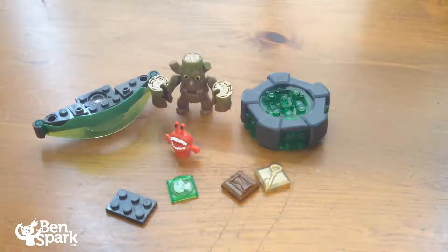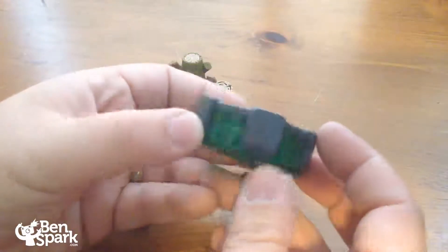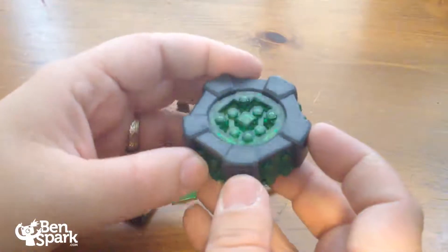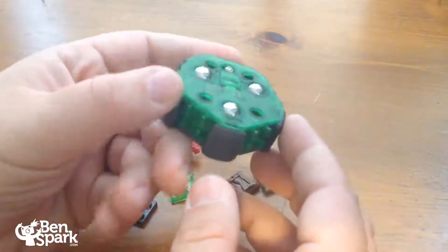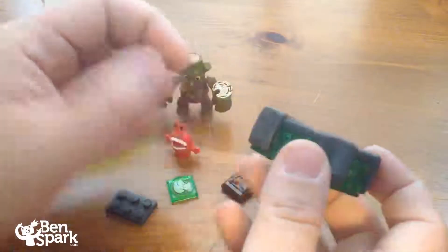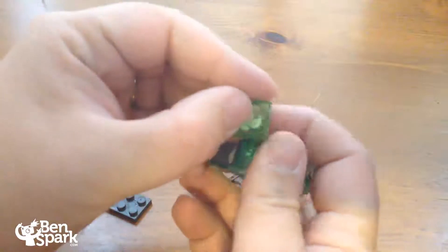So here we have the contents of that Battle Portal package — Series 3. You'll notice a few differences between Series 1, Series 2, and Series 3. First off, let's take a look at the Portal. Here is the Battle Portal for Series 3, and you'll notice that we have green all the way around for the Life Element.